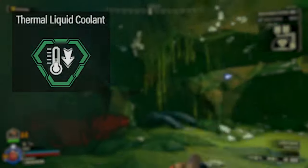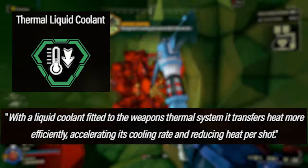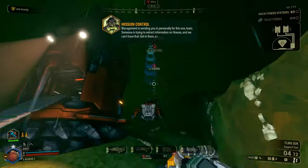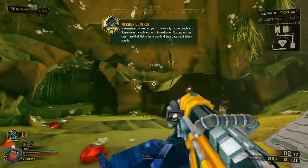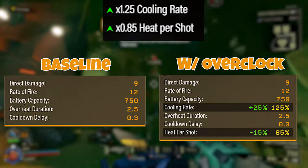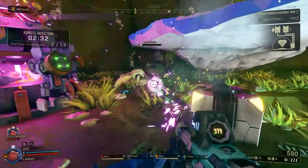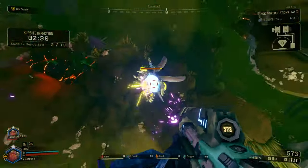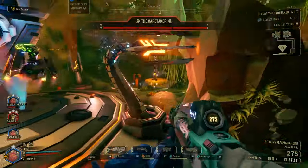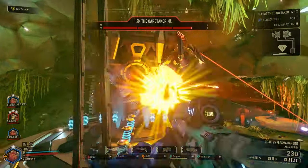The next clean overclock we have is Thermal Liquid Coolant. This one reads: with a liquid coolant fitted to the weapon's thermal system, it transfers heat more efficiently, accelerating its cooling rate and reducing heat per shot. So this is the obligatory ammo conservation overclock that is pretty standard for almost all weapons. It gives you 25% better cooling rate and 15% less heat generated per shot, making it easier for you to keep shooting longer. Similar to overclocks of this nature we have covered in the past, you can never go wrong with just giving you more ammo efficiency — or in this case, better heat management. It's a good safe option for when you don't want to think too much and it gives you a good blanket improvement of the weapon's overall stats.